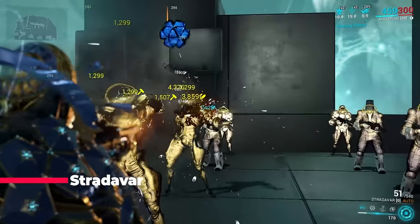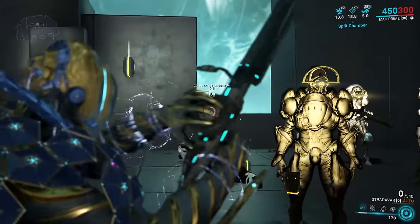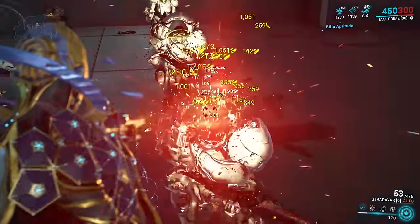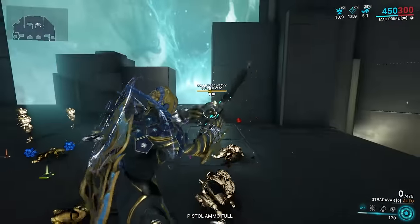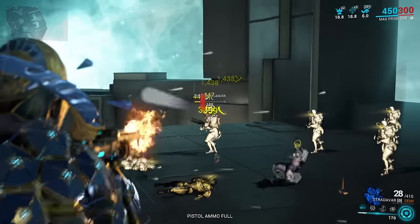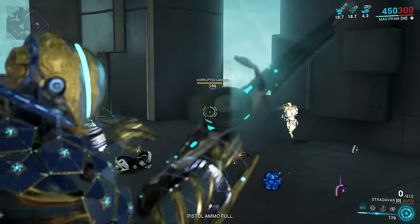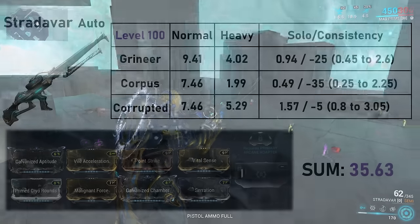Stradavar: of all weapons with two fire modes, this one has the closest damage output between the two. Usually in such cases the auto is all you use and the semi is useless, but this time the semi mode has enough fire rate to have a similar damage output. If you wanted to, you can use semi for trash mobs and full auto for heavier units, but I generally stick to auto since it has slightly better overall performance and is simply more fun.